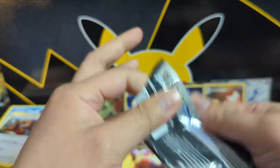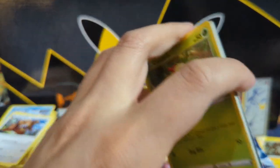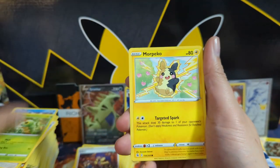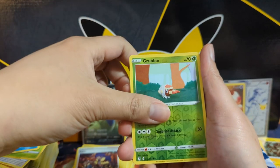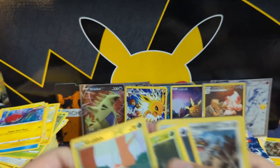I wonder how Fusion Strike will do long term — I feel like a lot of it was printed. But it does have the Espeon, and I believe we pulled one for Tie from a booster box opening. Alright, a Grubbin and two... just a Leavanny.